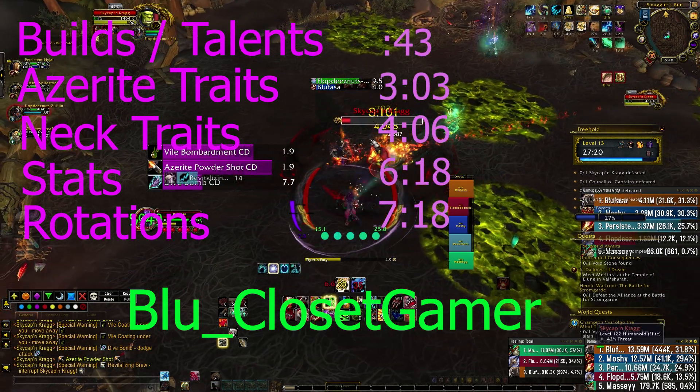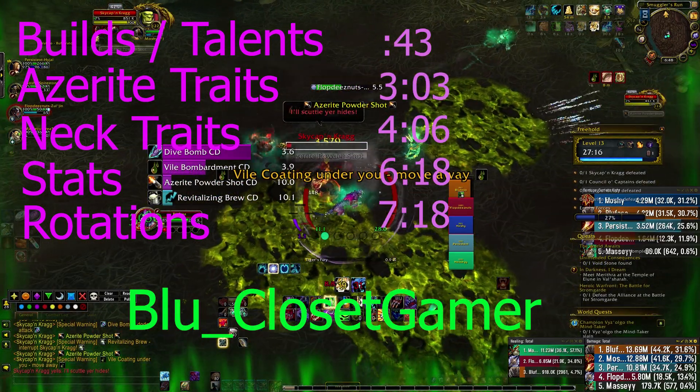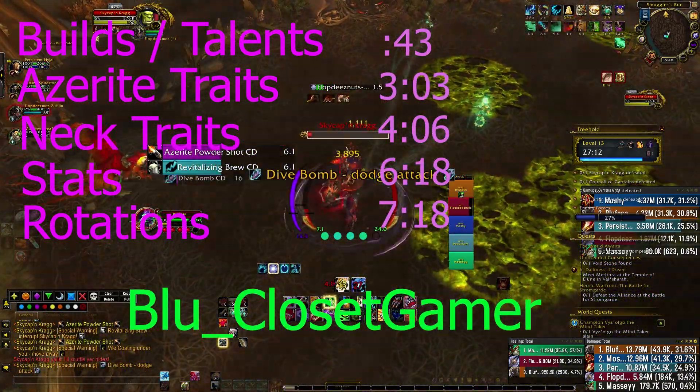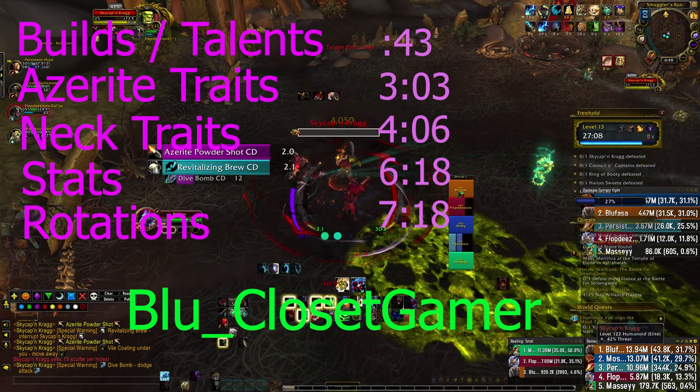I would start with the talents, because with the introduction of patch 8.2 and the new essences, another dungeon build is competing with the last patch's standard build. Let's quickly take a look at the standard build, or what I will now be calling the Big Bite build.